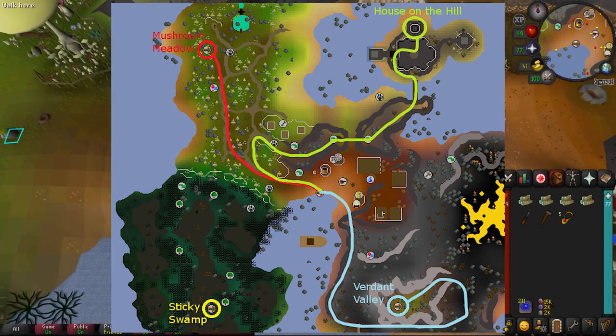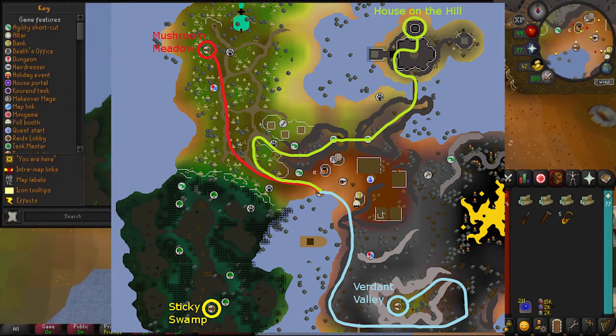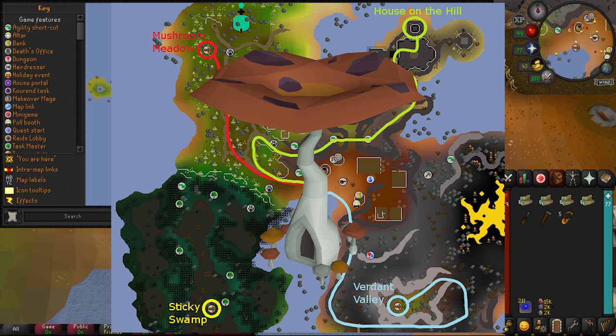Run around Fossil Island — here are all the magic Mushtrees, but we're only going to use the three with the routes labeled. Once you've arrived at a Mushtree, all you need to do is use it and teleport somewhere to unlock it permanently.